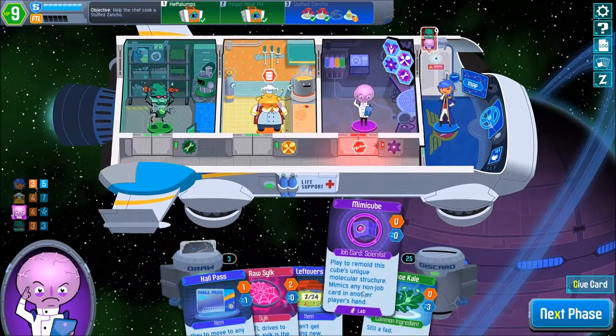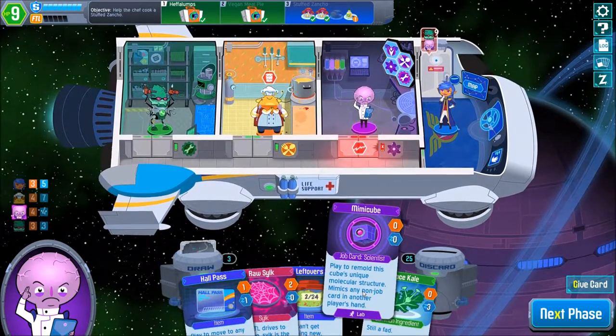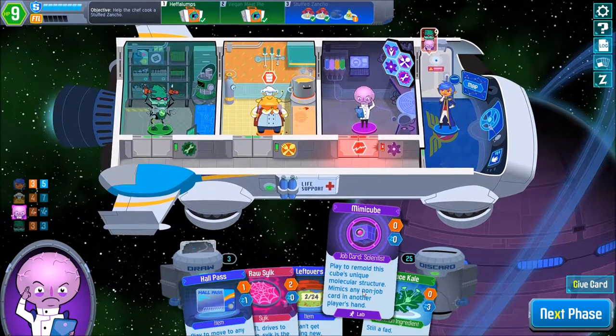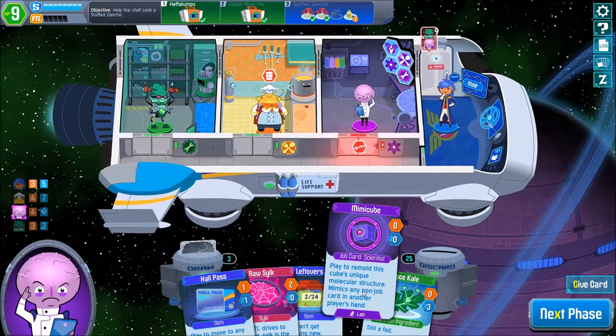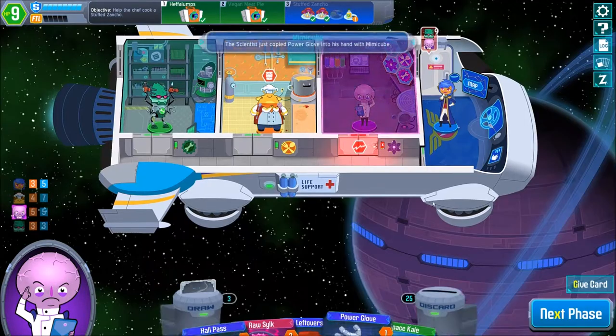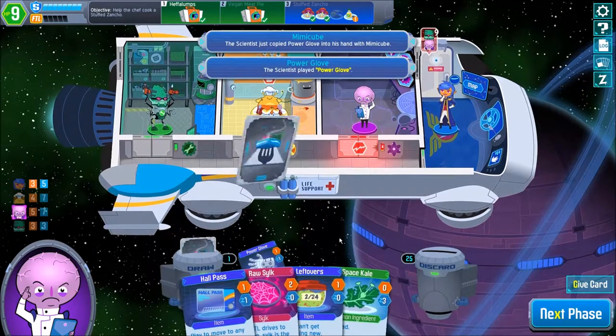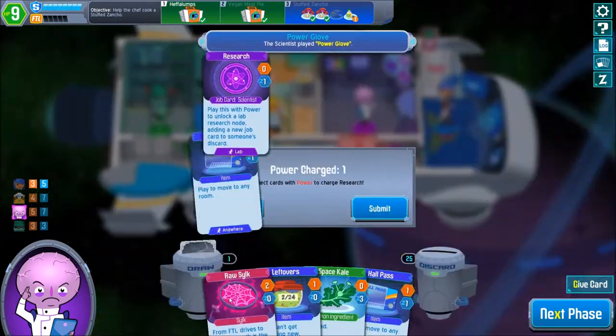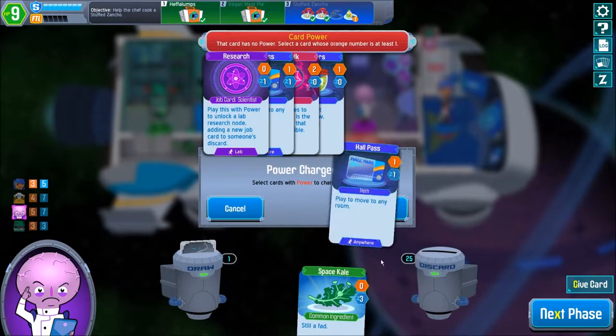There's nothing we have in jump cards but we can mould this card to any unique structure of any non-jub card in any other player's hand, which might be interesting because we might be able to get a Power Glove for instance to get more cards which we can actually research something with. Let's do that as well.